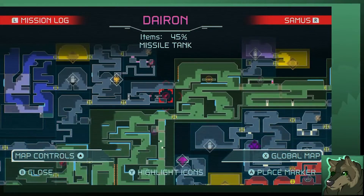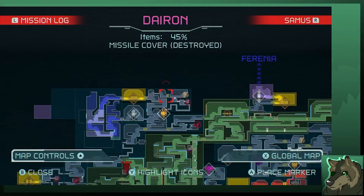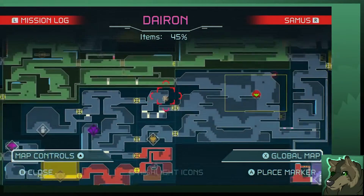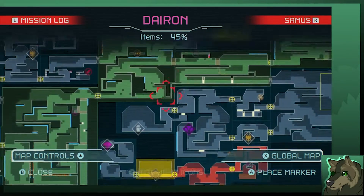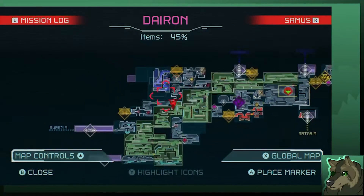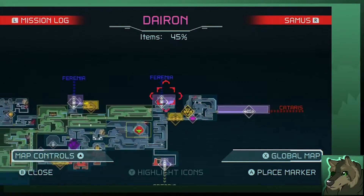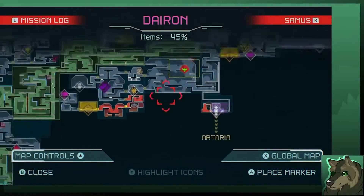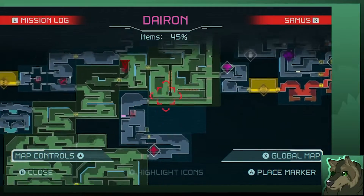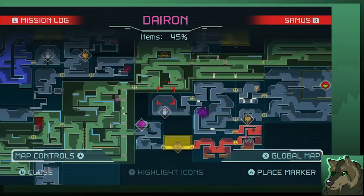I can grab that if I do something really stupid, and that's just all timing-based. If I go back through the Emi area, down through here, I could go across through here to get that grapple beam. That's not too bad, considering this side is practically cleared. You have stuff down here, but that's later — that's unexplored territory.